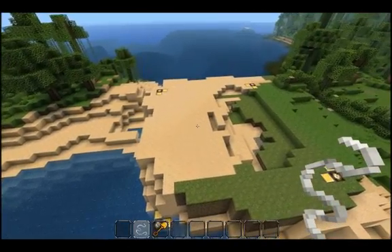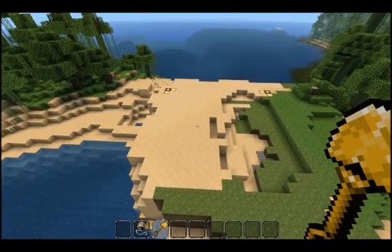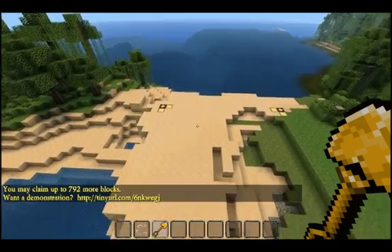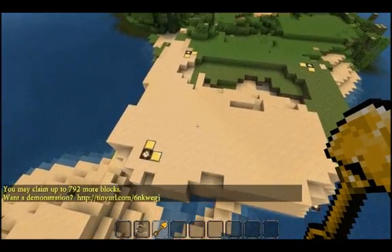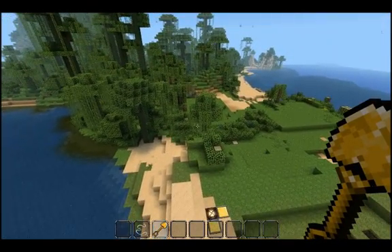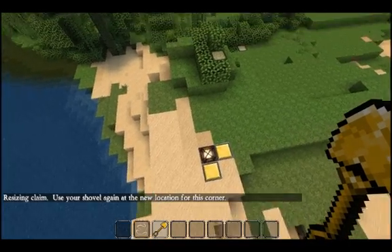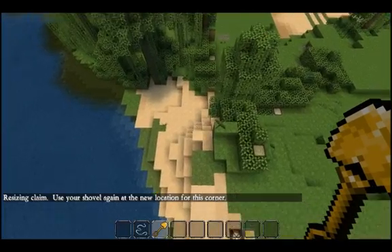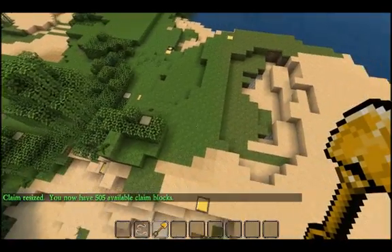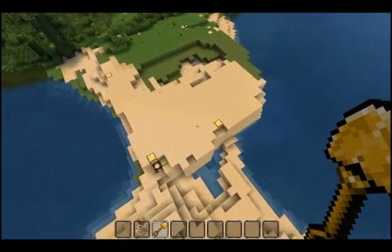So I mentioned before that you would be able to expand your claim later or create a new one. To do that, you just get out your golden shovel again, and the message will come up and tell you how many blocks you have available for claiming. Let's say I want to take this corner here and pull it out further. I point at the corner I want to move, right-click it, then point at the new location for that corner and click. It says claim resize and tells me how many blocks I have remaining. Flying back a bit, you can see my claim is now bigger than it was before.